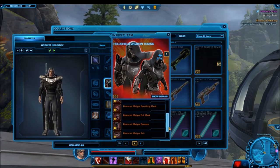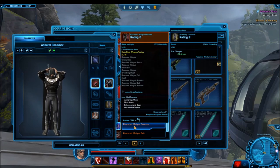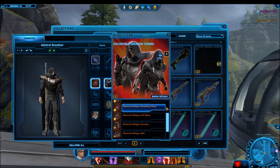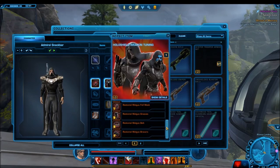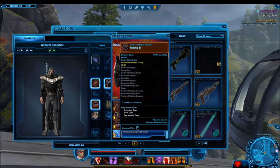But this next one is really cool. This one is a new gold armor set — so not even platinum — and it's the Restored Malgus armor set. That's right, we're getting the armor set from Darth Malgus when he comes back in the recent storylines. And I have to say, this is a really sweet looking armor set.